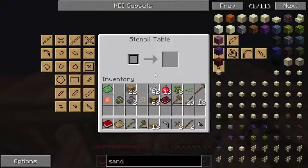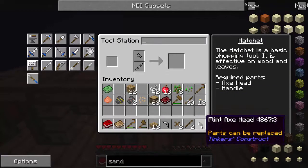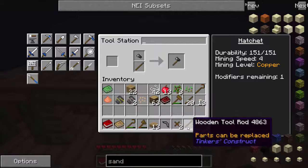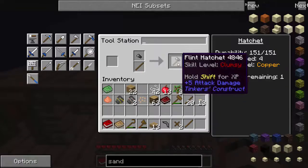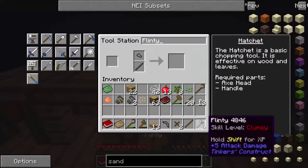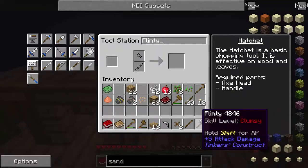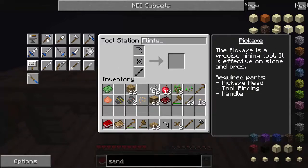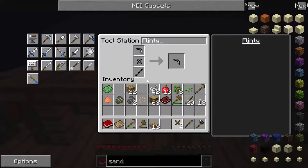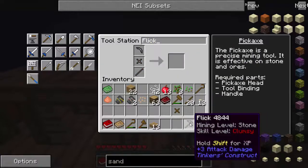I think we're ready to actually make these tools. Let's go over to the tool station — this is where we make our things. Depending on what you want to make, just click on it. We want to make the axe first. All we need for the axe is the axe head and the tool rod — I don't actually need the wooden binding for the axe. So we've got the flint hatchet here, and we're going to call this one 'Flinty' the flint hatchet. Now we do want to make the pickaxe as well — a flint pickaxe. We're going to call him 'Flick' — Flick the Pick. We've got Flinty and Flick the Pick.